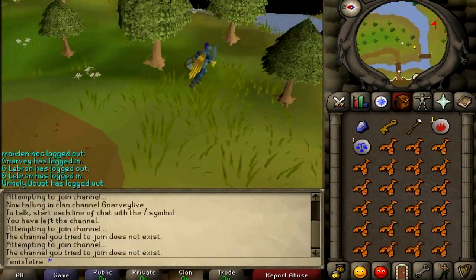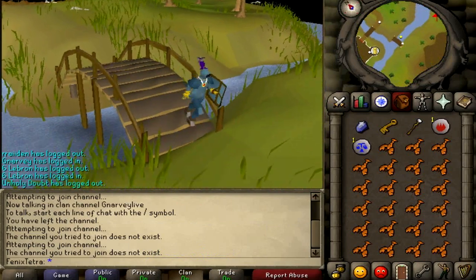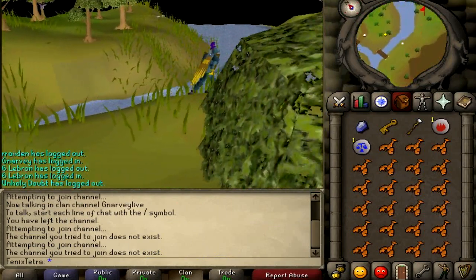Ogres are assigned by Vanaka and only Vanaka. He doesn't assign too many of them — the max is around 90, which I currently have right now, which always sucks.